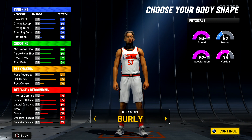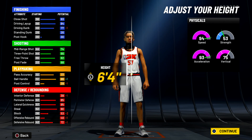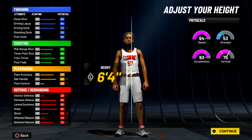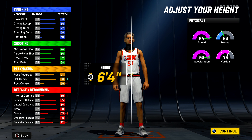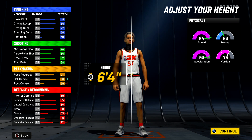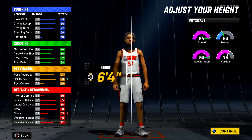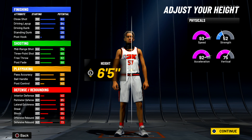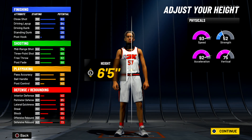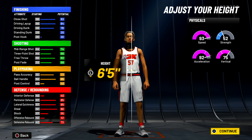You'll have 93 speed, 52 strength, 92 acceleration, and 75 vertical — though that'll change with body type. Body type is preference. For height, go 6'5". You can go 6'4" but I only recommend that if you don't plan on playing the 1v1 court. For twos, threes, and fives, 6'4" is acceptable, but at 6'5" you're still getting 99 speed.